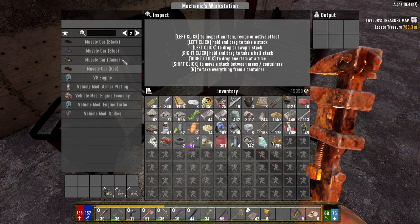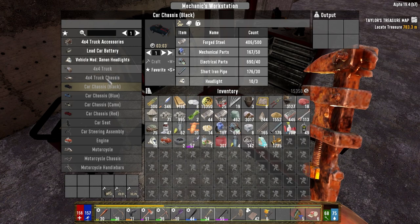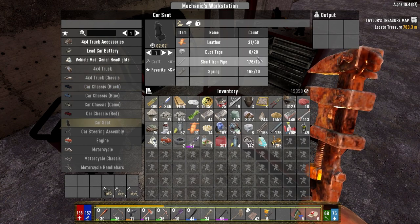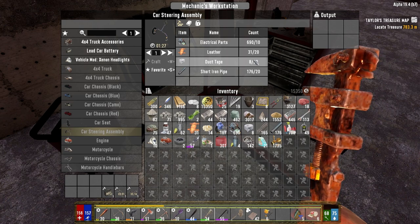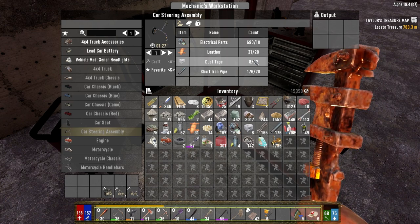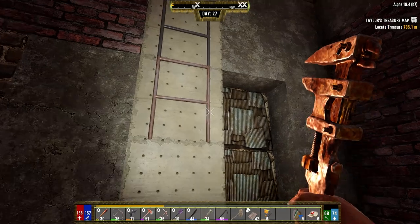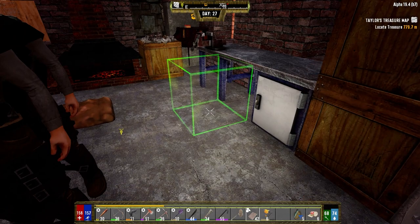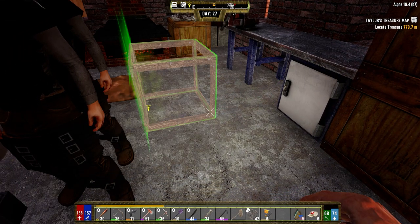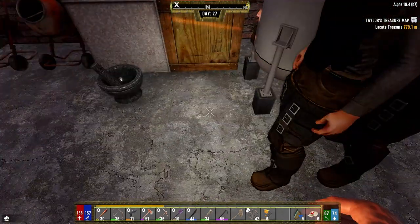Let's figure out the duct tape. For the car seats we need 20 for each — two seats, that's 40. For the steering assemblies we need 20 each and we need four, so that's 80. Total of 120 duct tape, which we should be able to do. We only got 57 right now, but we can work on that. How many water bottles do we have? 62. They're banging on a wall out there now.